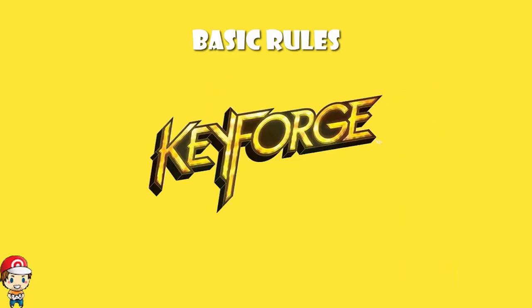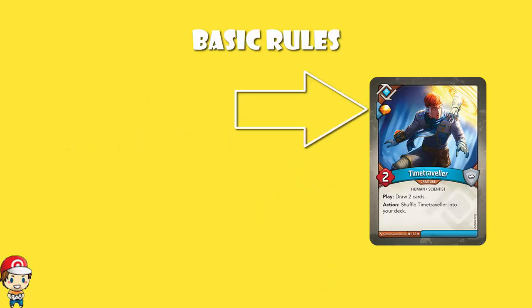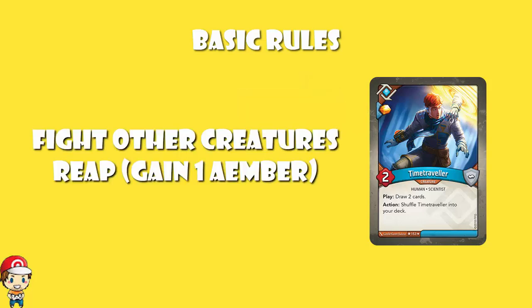In terms of the basic rules, the way you win in KeyForge is not by destroying all of your opponent's creatures. What you have to do is forge three keys. You have to gain Amber, and when you've gained six Amber, at the beginning of your turn you forge a key. When you forge three keys, you've won the game — first to three keys wins. Amber can be gained by playing cards; some cards have an Amber bonus, so the Time Traveller card, when you play it, you gain an Amber. Your creatures can either fight to take out your opponent's creatures, or reap — and as a general rule, when you reap with a creature you gain one Amber.